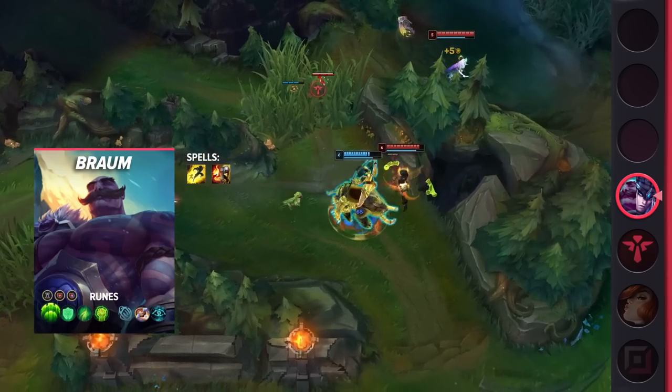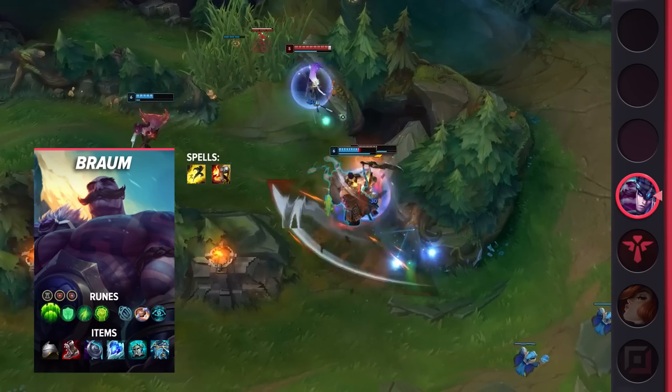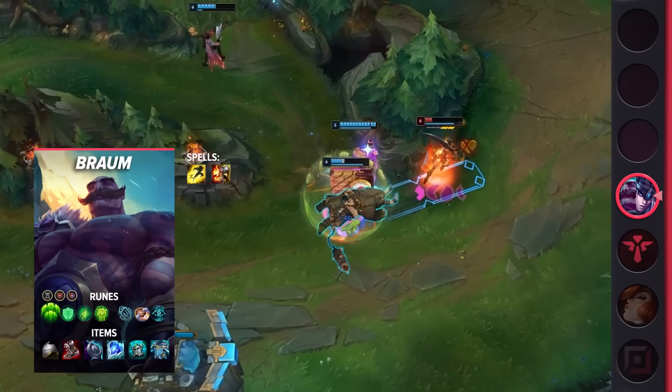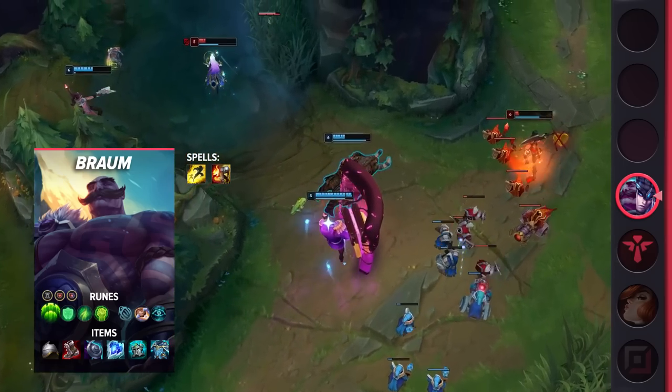Moving on to Braum's build, you'll be taking Flash and either Exhaust or Ignite depending on your lane. For your runes, make sure you take Guardian, Font of Life, Second Wind, Unflinching, Biscuit Delivery, and Cosmic Insight. Just like Sejuani, these runes will help you a ton early game while also providing a massive boost to healing later on thanks to Font of Life.